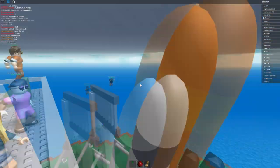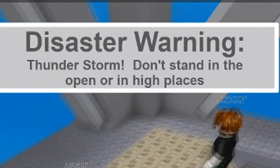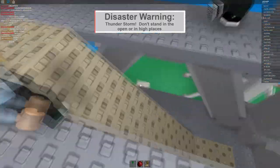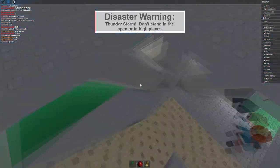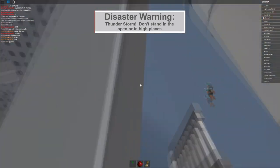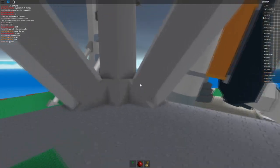Is this going to take off? I want to watch it take off, but I don't want to die. It's a thunderstorm! So I don't want to stand in a high place or open place. Let's get down — it's lightning. So obviously, lightning strikes the highest point, so we really want to get pretty low down.